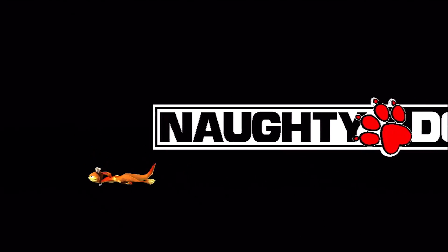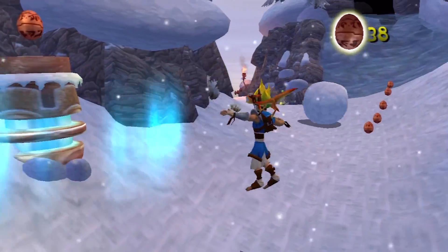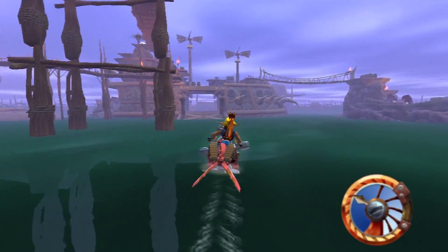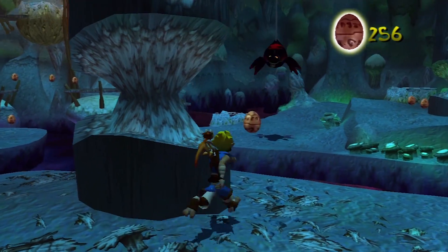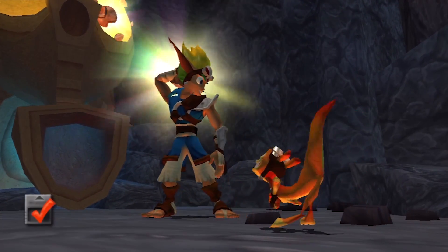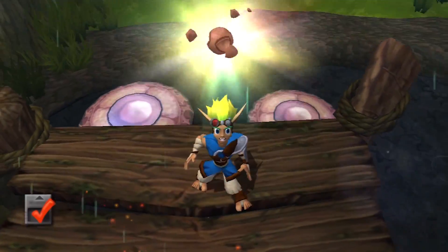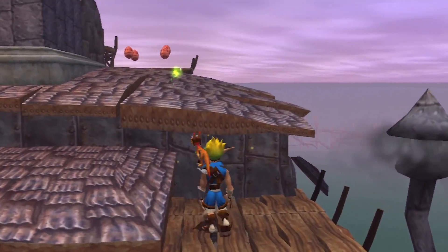Naughty Dog would take player progression choice as far as they ever would in their next game, Jak and Daxter. This time they adopted the open-level collectathon style brought to prominence by Mario 64 and implemented further in games like Banjo-Kazooie and Spyro the Dragon. Jak and Daxter is a technically impressive marvel — a smooth-running 60fps game with an open world and no loading times where you can go from the first room all the way to the final boss without interruption. You explore open stages, collect a set amount of important items, and open up another set of levels. Here you're primarily after power cells — there are 101 in the game but you only need 72 to reach the last stage, meaning Naughty Dog is comfortable with the possibility that you may miss entire levels.